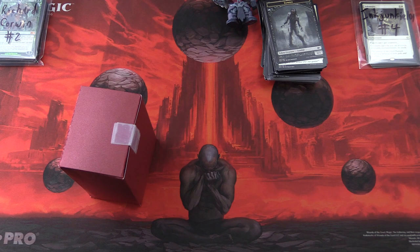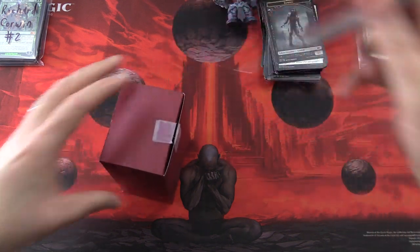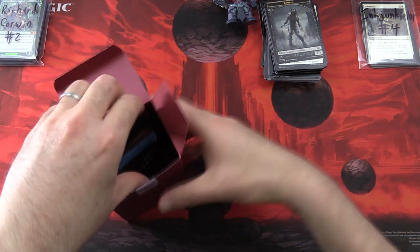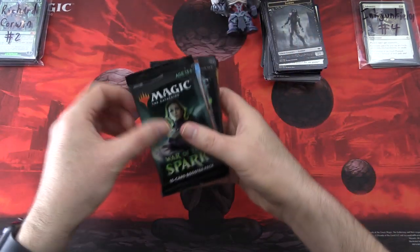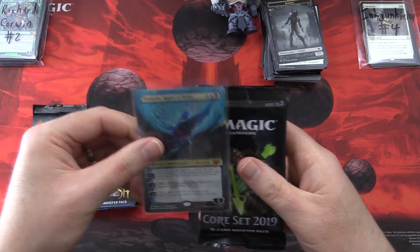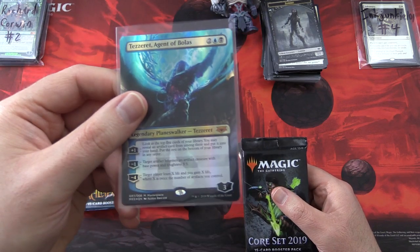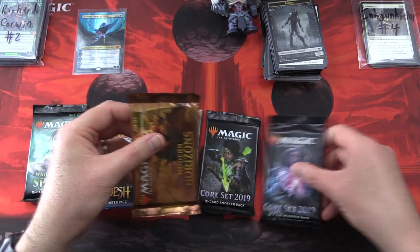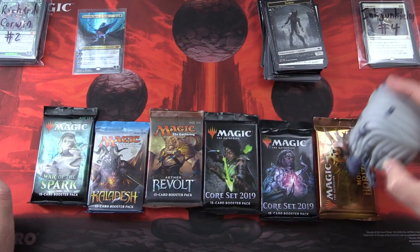InkJunkie101 — let's dig into it. Let's see if Tezzeret can get us some juicy goodness. What are the packs we have? War of the Spark, Kaladesh, Aether Revolt. Oh — I was wondering when we'd find this one — Mythic Edition Tezzeret, Agent of Bolas! We'll take a look at that in a moment. Core Set 2019, two of those, and Modern Horizons. Let's do the pack blessing.